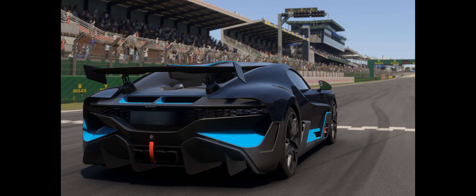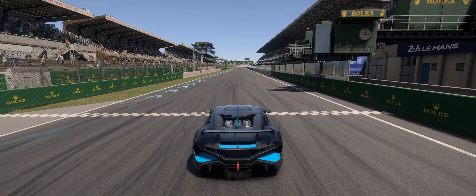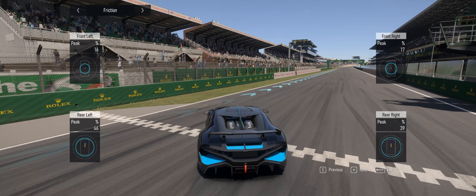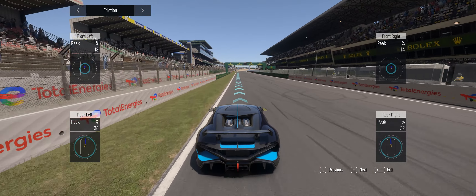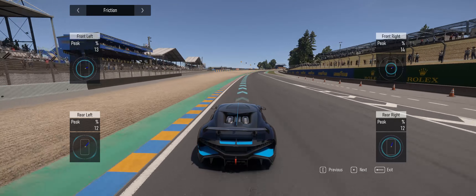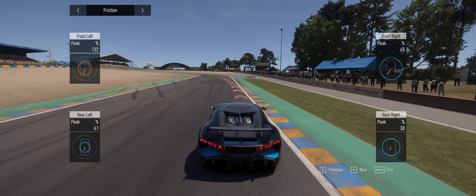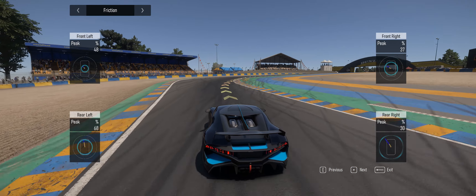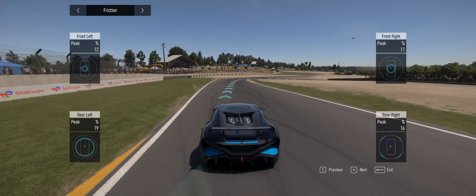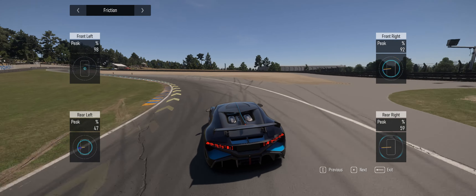The most important thing to not get the pop-up: start the race, then turn on telemetry — and not just any telemetry. You want the friction window. There are several windows to choose from, but the friction window for some reason stops the pop-up. As you saw at the beginning, I've been running this for an hour and 50 minutes with no pop-ups.